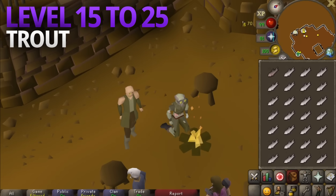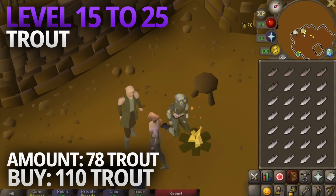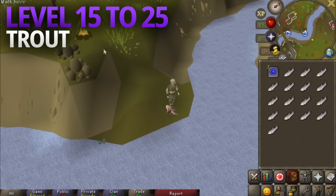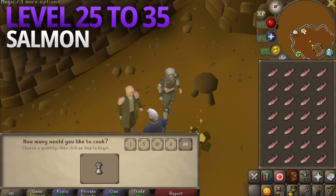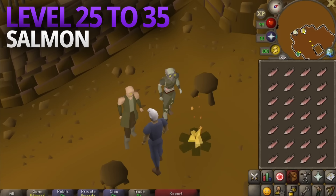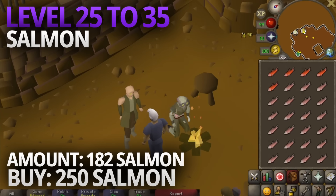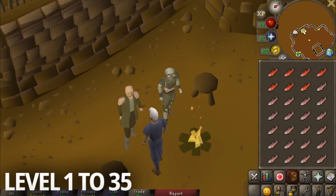At level 15, you can start cooking Trout, with the next milestone being level 25. You'll need to successfully cook 78 Trouts, so buy 110 raw Trouts to ensure you get there accounting for burning, which takes 5 to 7 minutes. If you don't have a lot of money, you can make your way to Barbarian Village and find a world where players are dropping fish from fly fishing. At level 25, you can cook Salmon, and you can also pick up other players' fish at Barbarian Village. The goal from Salmon is to reach level 35, needing 182 successfully cooked, so buy 250 raw Salmon. In total, getting from level 1 to 35 cooking takes around 20 to 30 minutes.